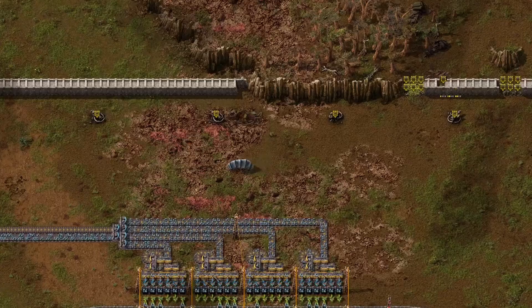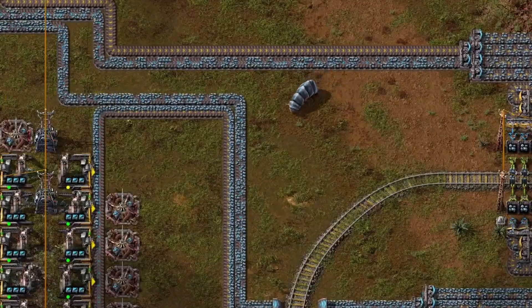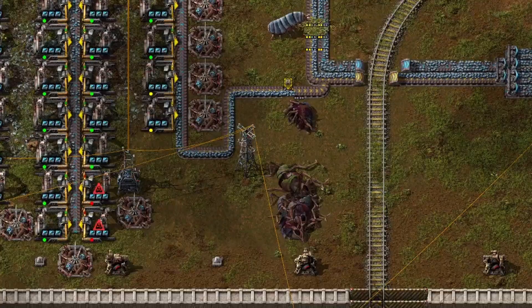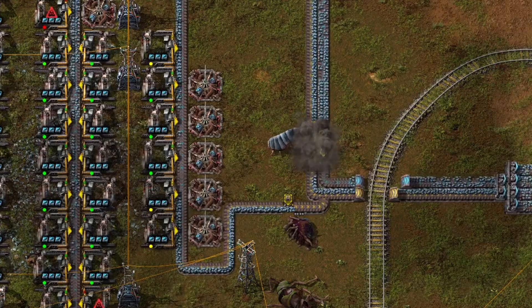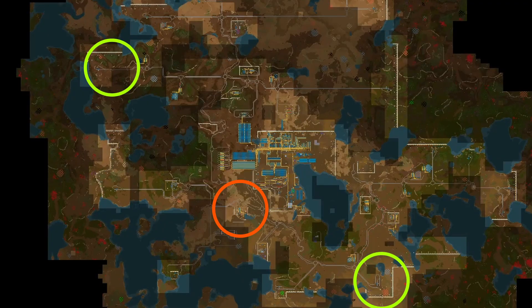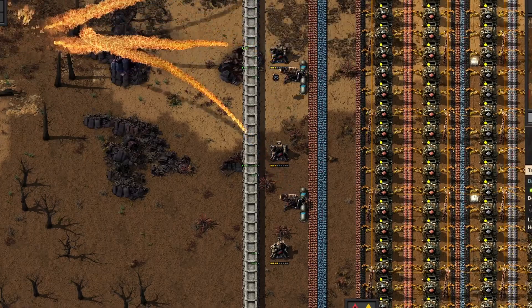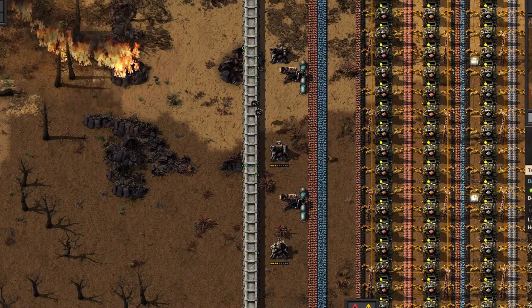Walls also degrade over time — a single weak point can cause a chain reaction. Biters break through, turrets get destroyed, trains get wrecked, and suddenly the outpost is gone. Rebuilding is always more expensive than preventing the collapse in the first place. The game also pushes you further out as time goes on: ore patches close to your main base will eventually run dry, forcing you to establish outposts deeper into hostile territory. Without automation, it's only a matter of time before keeping everything alive becomes unmanageable. That's why automation isn't just a convenience — it's a necessity if you want your factory to survive and scale.